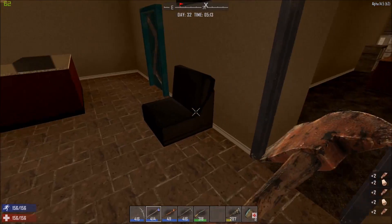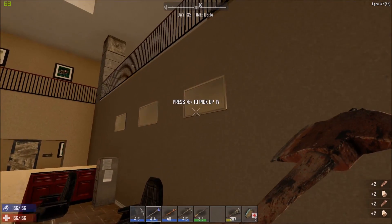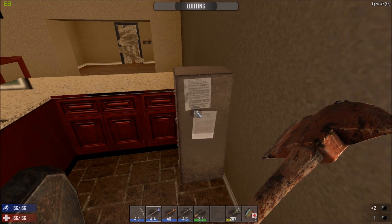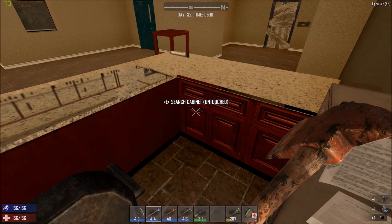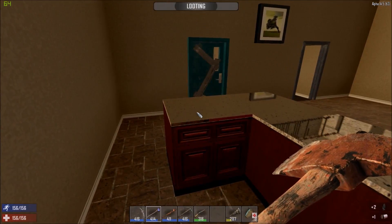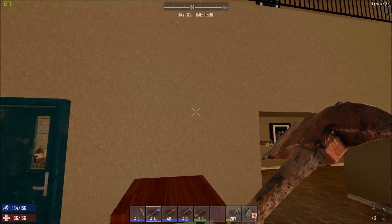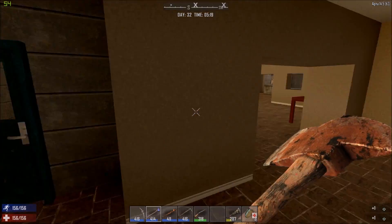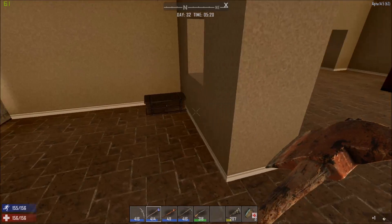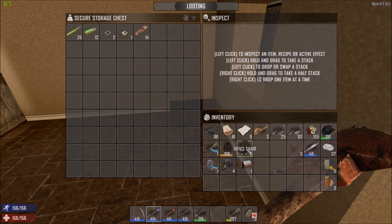Some bookcases in here which I do like - I'm going to get all these. Scrap - why not, it's here, one hit and it's gone. I do like to grab everything. I am terrible for it but at least I can admit it. At least if we leave the chest here we can come back and get it - it's literally around the corner from where we are, it's not too far.